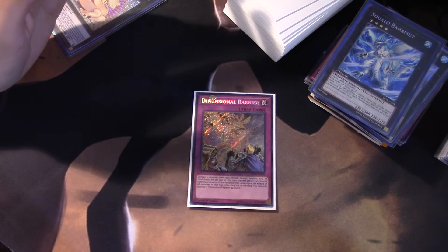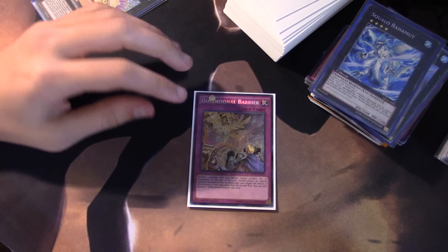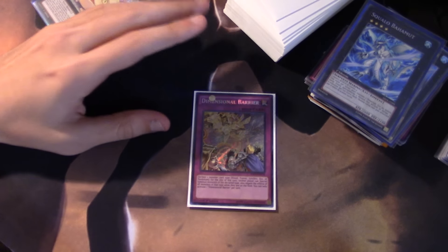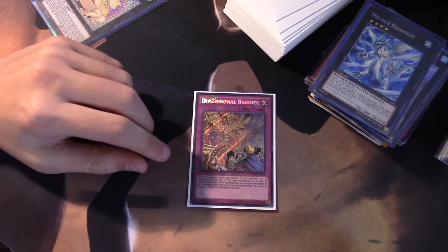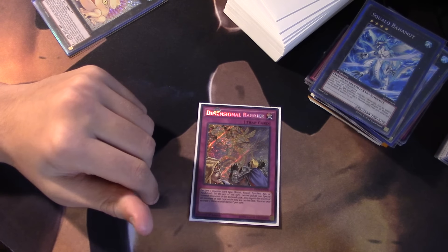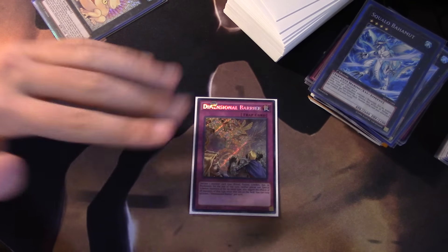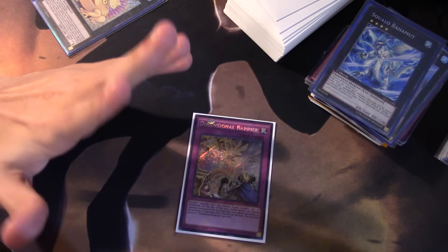It's almost like a mini floodgate card. You declare a monster type — Ritual, Fusion, Synchro, XYZ, or Pendulum — and for the rest of that turn neither you nor your opponent can special summon those types of monsters or use their effects. So if your opponent has a board full of Pendulum monsters and you call Pendulums, they won't be able to use those Pendulum monster effects and they won't be able to Pendulum Summon for the rest of the turn.